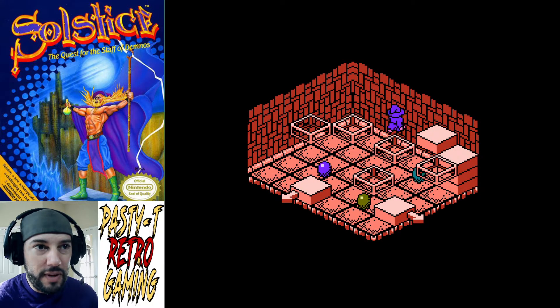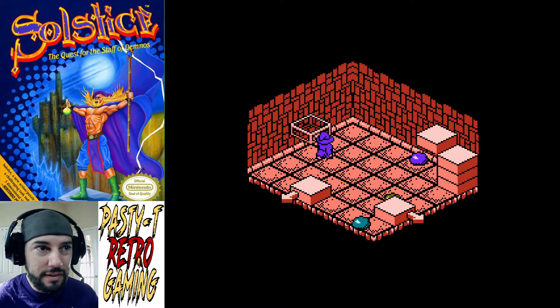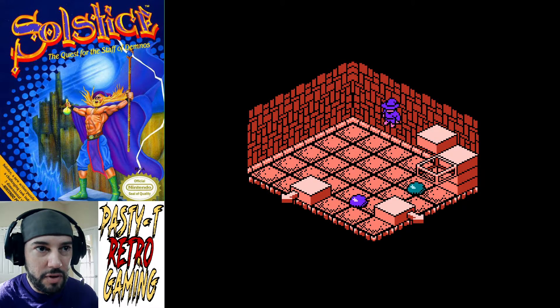I think in this one we have to make all the glass pieces disappear — I'm not 100% sure. There's something with this room and these glass pieces. I don't think we can actually do it now — we can't jump up all the way. Maybe we can reset the room. We'll see if breaking all the pieces does anything. Okay, so that doesn't actually do anything — maybe that's just to show us what the glass pieces do.